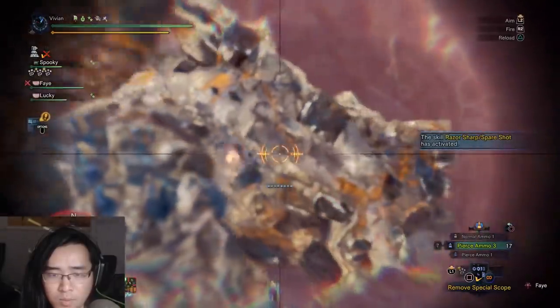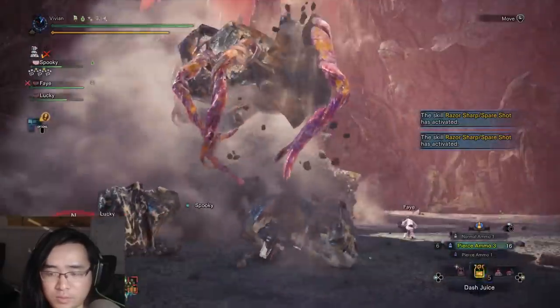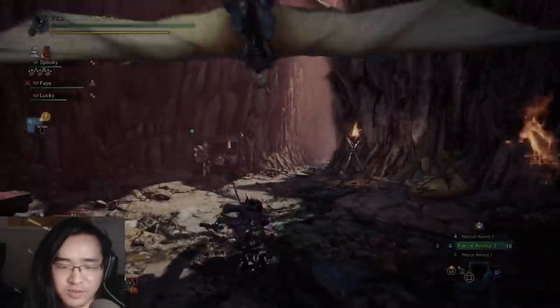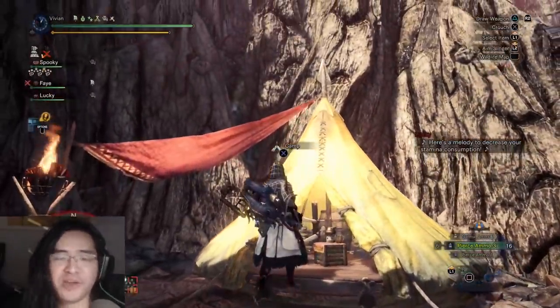This is why I want to stress this is not a strategy for getting quick clears on Shara. Yes, it is very easy to get consistent 10 minute clears on Shara Ishvalda, but that does not matter unless you're getting the materials you need from Shara while you have those limited two hunts.